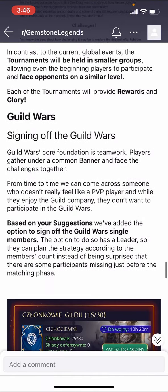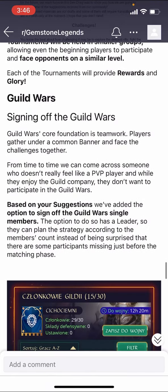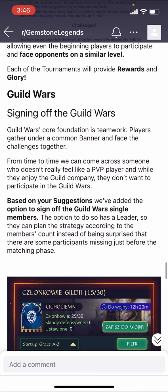For guild wars, based on community feedback, they've allowed individual players to opt out. Instead of deciding at a guild level whether you're in or out, you can decide on an individual level and you can change this from time to time. I think that will factor into the matchmaking system so that if five people in your guild of 30 don't want to do wars, you're not matched with another group of 30 where everyone is invested and it's harder to compete.